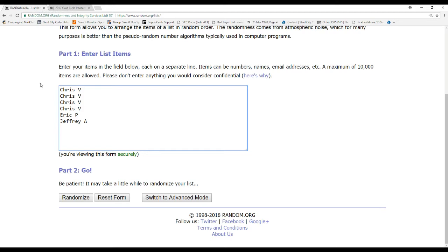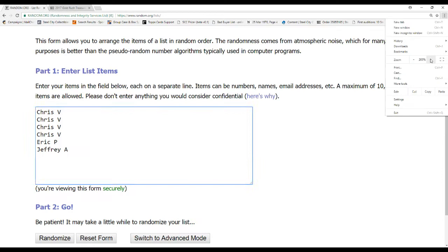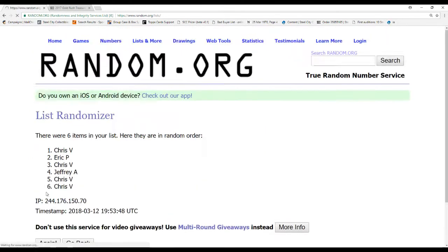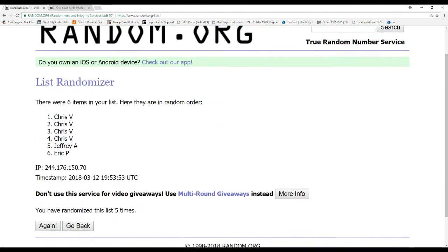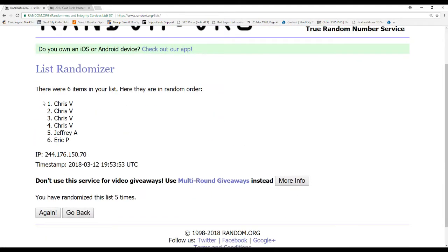Here are our names: Chris V, Eric P, Jeffrey A. After randomizing five times, our draft order is going to be Chris V taking it right down — Chris V, Chris V, Jeffrey A, and Eric P.